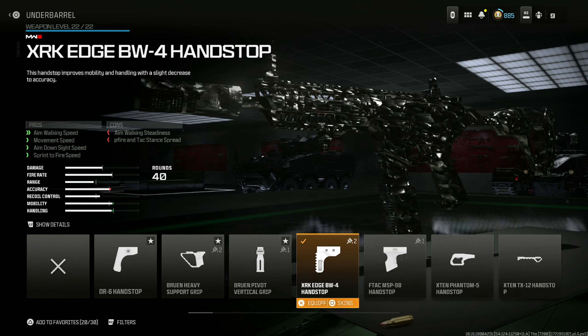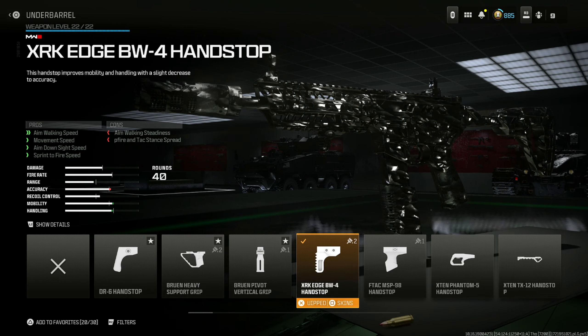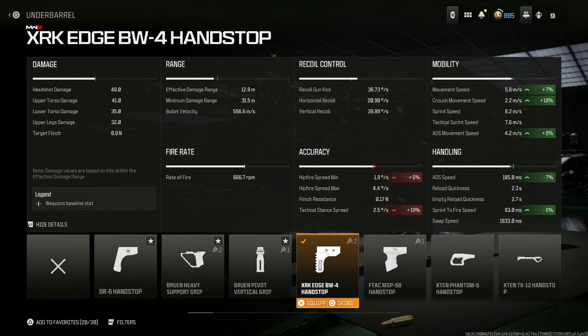Next, put on the XRK Edge BW4 Hand Stop for the aim walking speed, movement speed, aim down sight speed, and sprint to fire speed. This is the absolute optimal attachment for the underbarrel — I don't think there's a better one. The DR6 Hand Stop is good but it's not better than the XRK Edge.